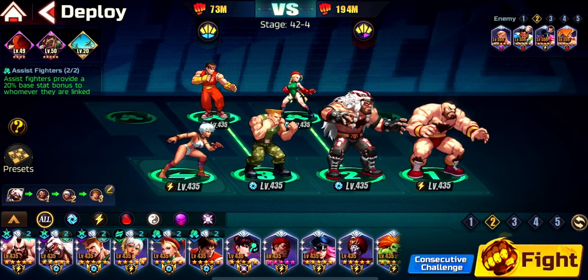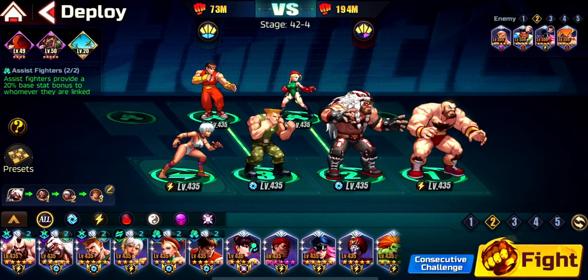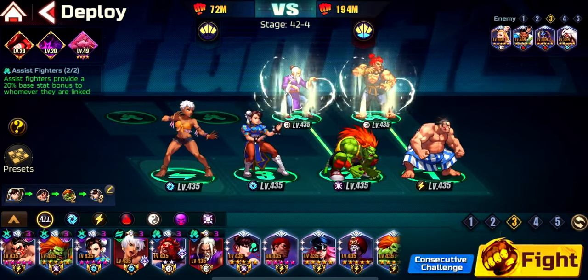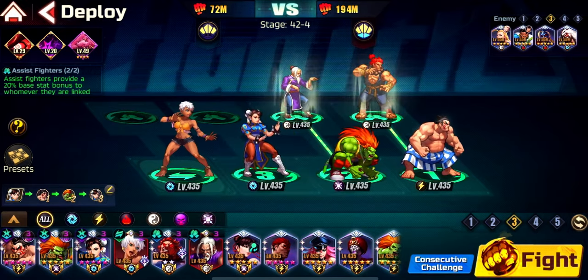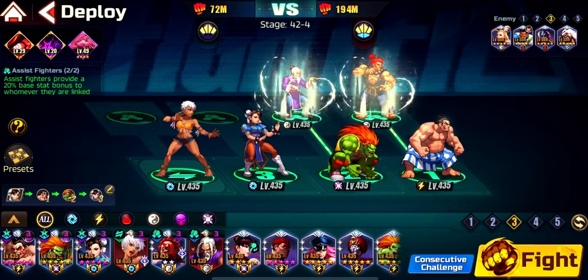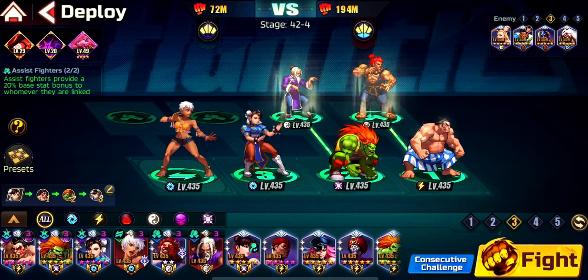The Tanooki Whirl EX move is recommended since it gives armor break and buffs attack. Any EX move works with this lineup — you don't even need to worry about it. The third team is also one of my best lineups, very consistent, and it always grants me the win. It never fails me in whatever scenario I play it.